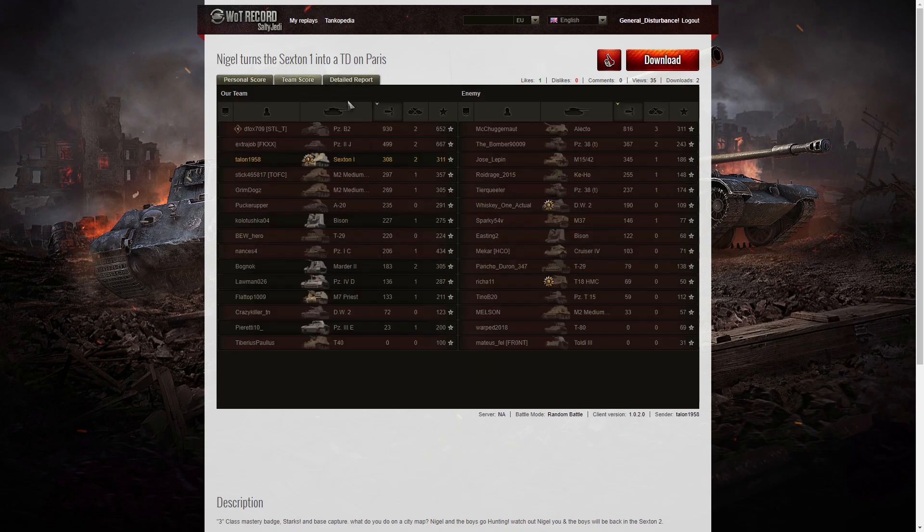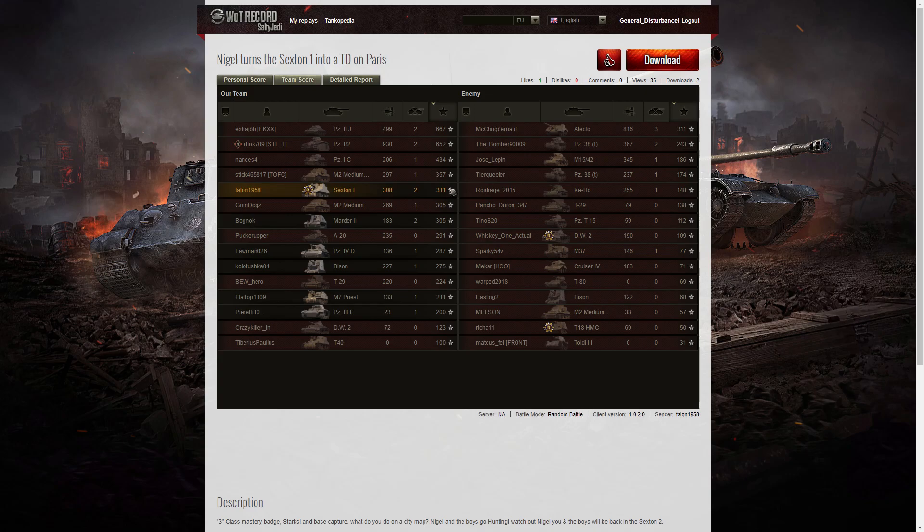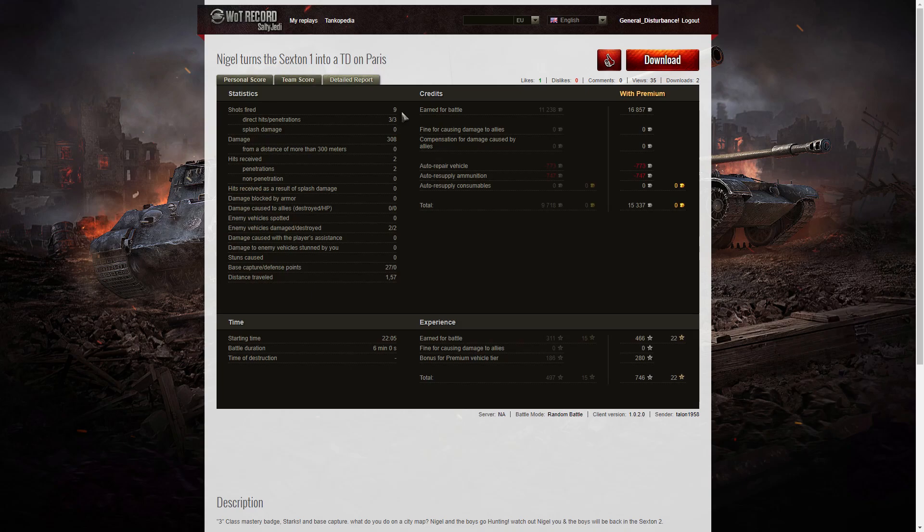Let's look at the end-of-battle stats. Surprisingly he came third on damage even though he fired very few shots — 308 hit points of damage. The highest scorer was the Panzer B2 with 930 damage and two kills. Talon managed 308 damage and two kills. For base XP he was fifth on the table with 311, while the Panzer IIJ got 667 and the Panzer B2 got 652. In the detail report: he fired nine rounds, got three direct hits, three penetrations, and no splash — the 25-pounder doesn't really have any splash. He suffered two hits, both from the M15/42, and both were penetrations — the shells went through because the armour is paper on the Sexton 1.